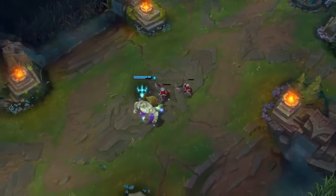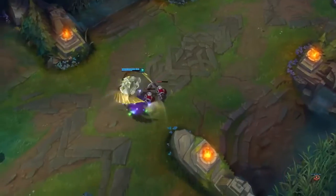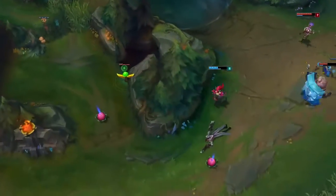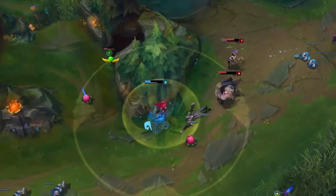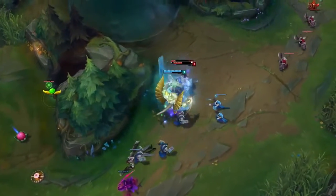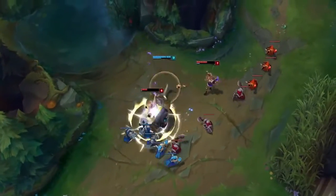When his lane's pushed, Galio's free to roam within a stone's throw of bot lane. Even though Caitlyn can see the indicator, Zyra's route holds her down for Galio's big entrance. The knock-up allows for an easy chaining of Shield of Durand into Winds of War, which wins the war.